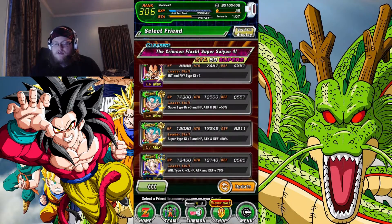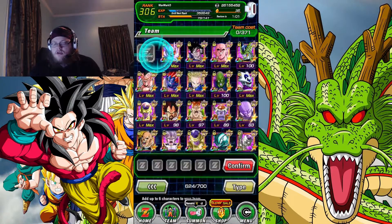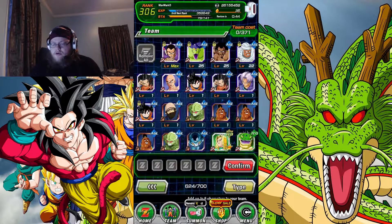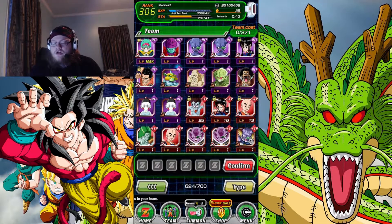We'll grab a Super Vegito and swap this team out. If you're wondering why I had some of those cards on my team, I was doing the rank mission 21-3 for high EXP — or 23-1, you know the mission, the one with the best spot for the gems. I was leveling up cards while also collecting gems because it's easy enough to do.